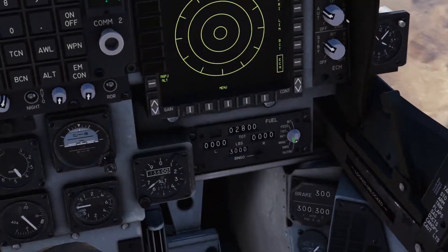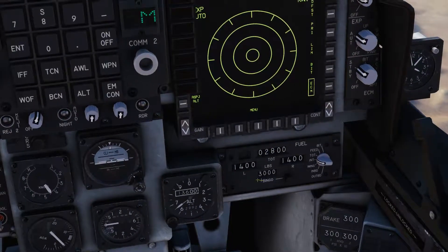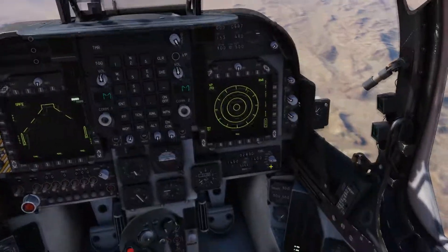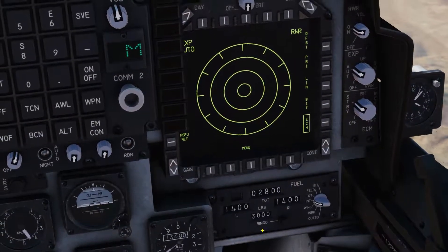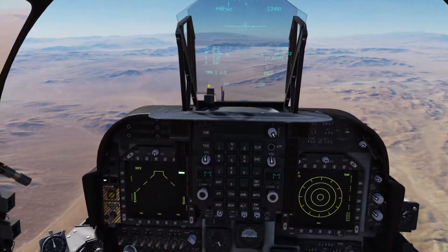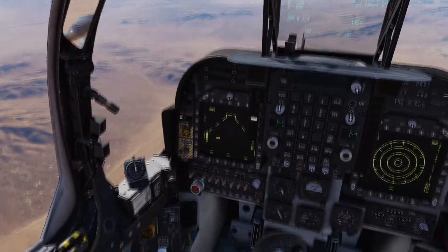You can see now nothing on our pylons, nothing on our wings, and internally we have hit 3000 pounds. It will do this automatically at 2800 if you haven't set a higher bingo level. And that is us ready to land — it's as simple as that.